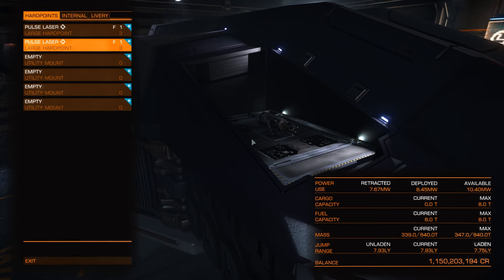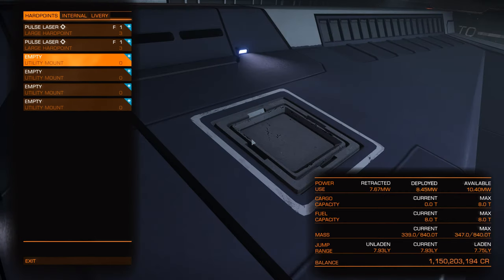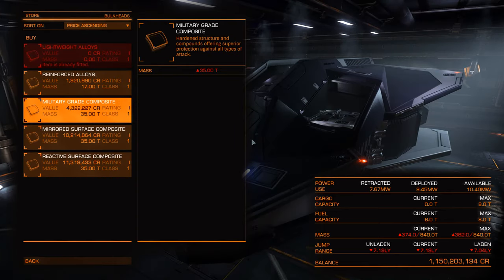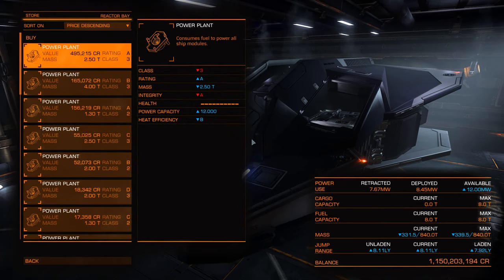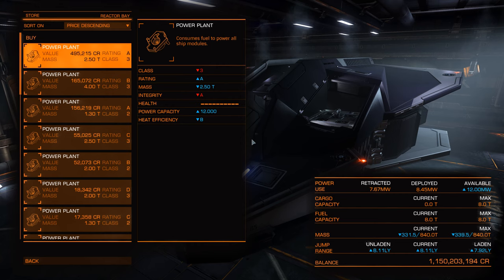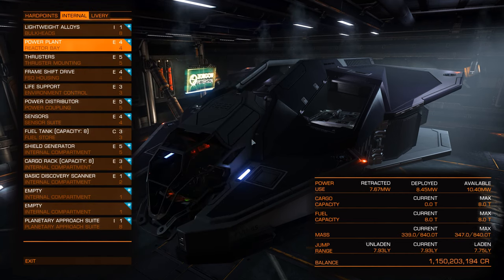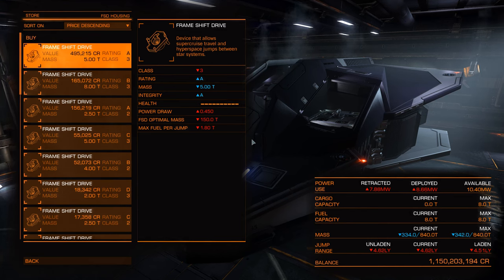After the hardpoints we have utility mounts for shield boosters, kill warrant scanners, and so on. Reactor-wise, this station doesn't sell the biggest reactor, so you may have to do some power management with this ship — especially given the large hardpoints. It shouldn't be too hard to manage, but you might need to prioritize modules using the ship's power priorities.